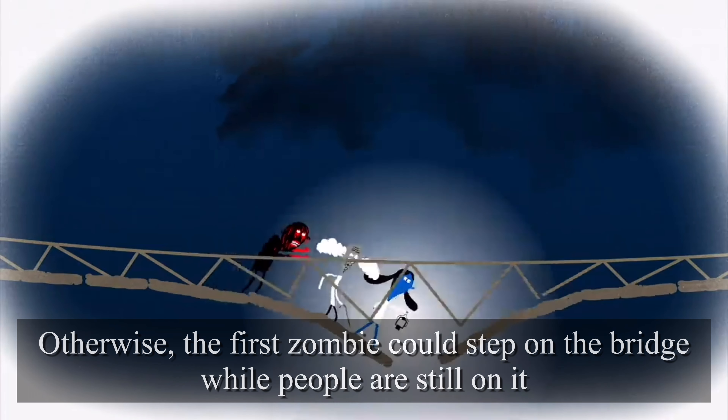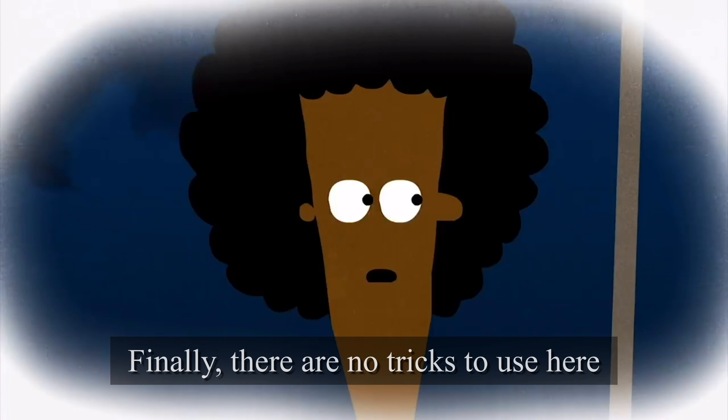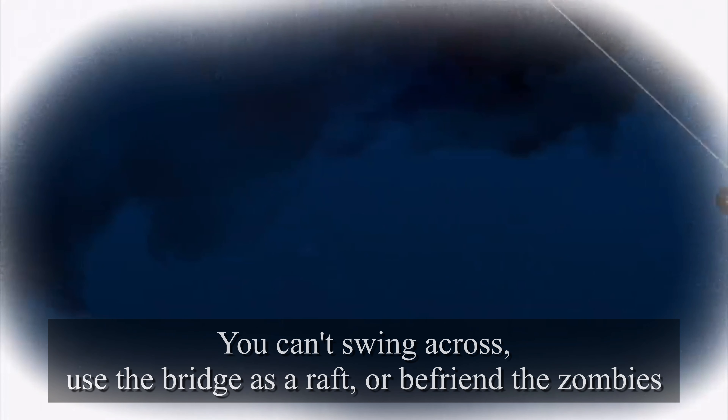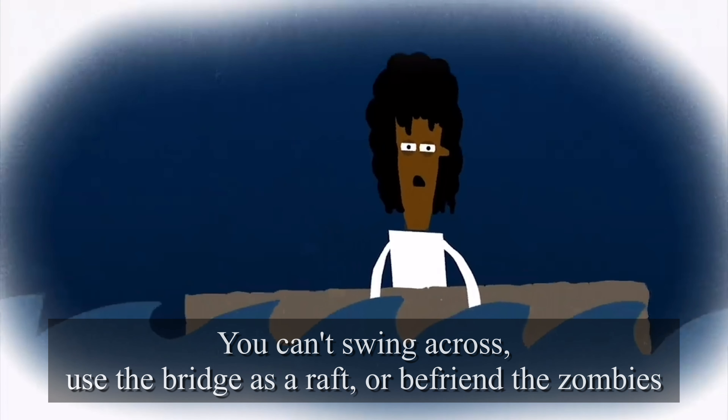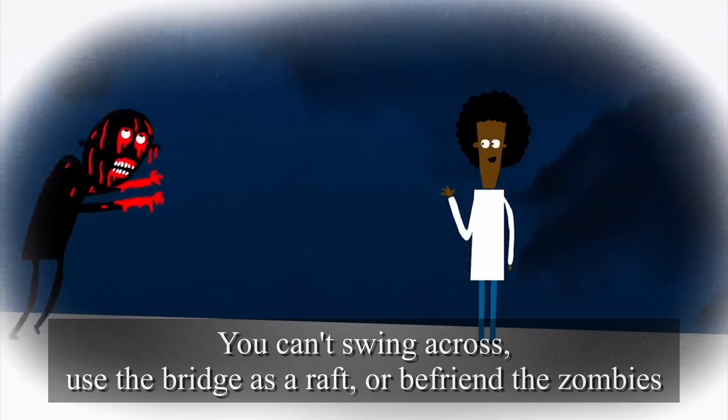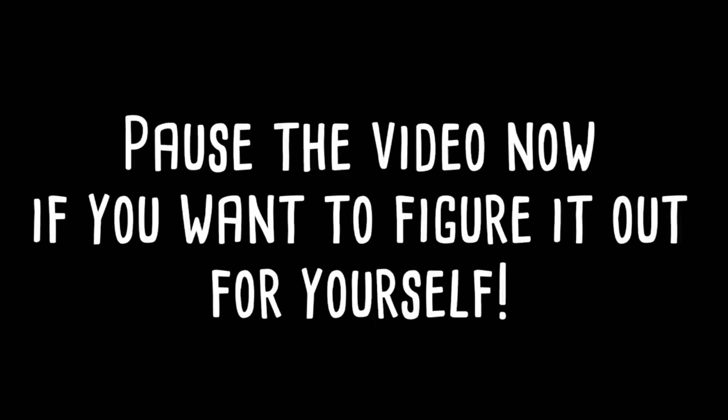Otherwise, the first zombie could step onto the bridge while people are still on it. Finally, there are no tricks to use here — you can't swing across, use the bridge as a raft, or fend off the zombies.